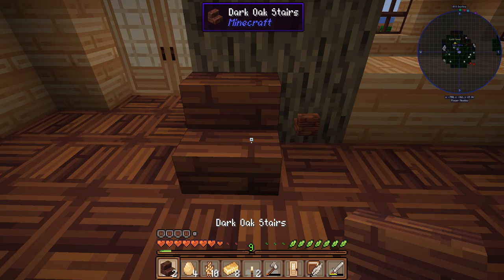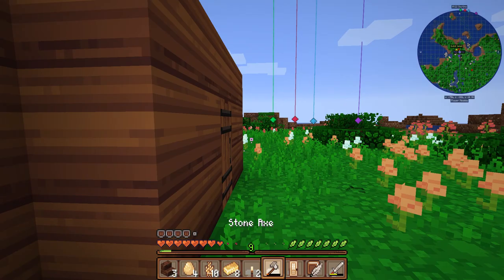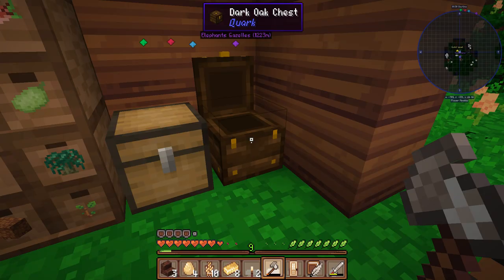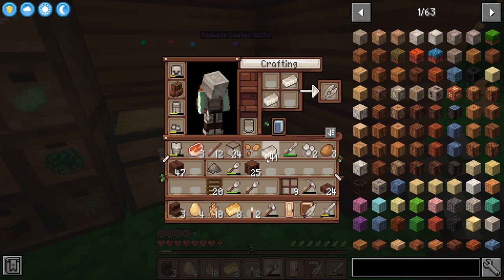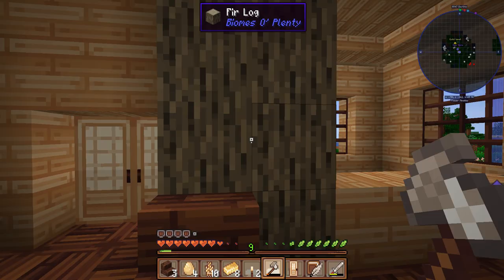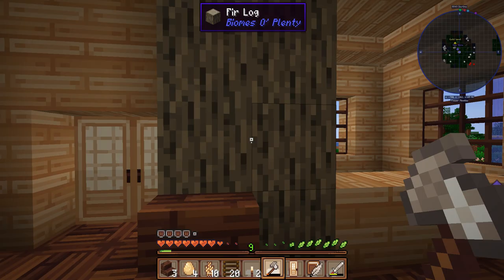Do you know what I should make first? I've just had a genius thought — a thought that might prevent a lot of heartache later down the line. If I make some shears, then I can make sure to harvest any leafy leaves that we're going to destroy, and then we won't accidentally destroy all the leaves and feel really sad about it.